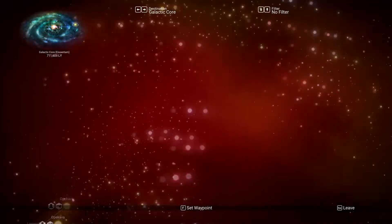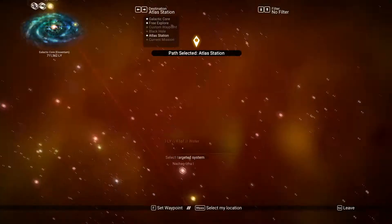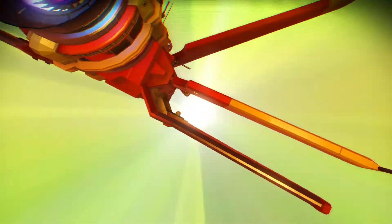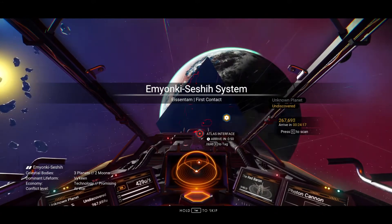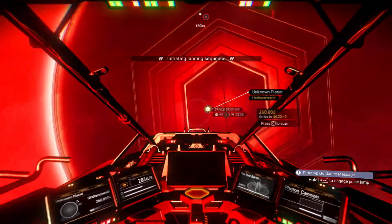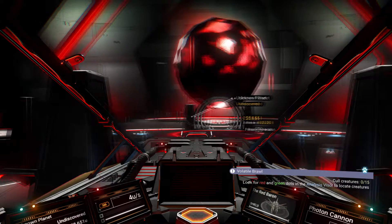It's telling me I've got another Atlas station — we're off to another Atlas station. I wouldn't mind getting the Atlas path finished because it would just be one more job out of the way. Three planets, two moons, promising — conflict level at war, that should be fun. Interface accepted and in we go. This is the ball that becomes spiky — if you watch it long enough you'll see it suddenly throw out spikes. It's pulsing, sliding.